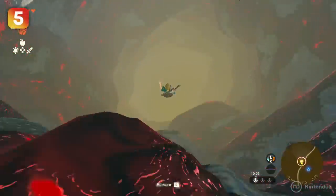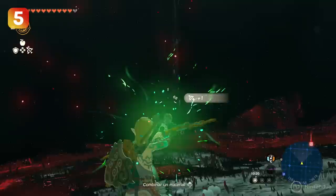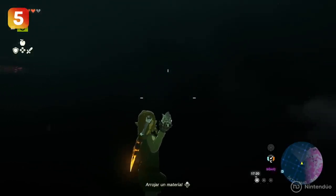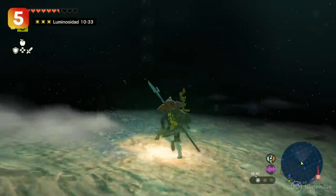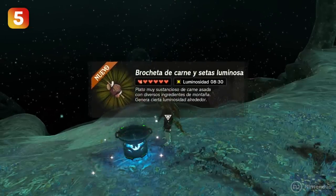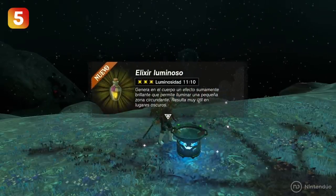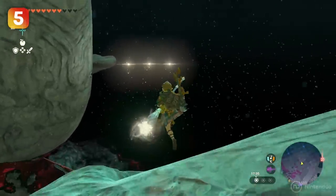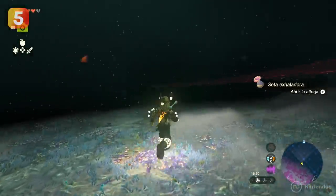Moving around in the depths of Hyrule can be quite claustrophobic. To light the way, you can simply throw bright bloom seeds with your bow, or leave them on the ground and hit them if you don't have any arrows. There are more ways to avoid getting lost in the dark: you can create recipes that'll make you glow like a glowworm for a few minutes — for example, combining brightcaps with meat, or deep fireflies with monster parts. Depending on the monster part you use, the elixir will be more or less powerful. Another option is to combine a star fragment with a magic rod, which will temporarily create sparks of light that travel in the direction you point. Finally, there is the miner's armor, which can be found in three different chests throughout the underground.